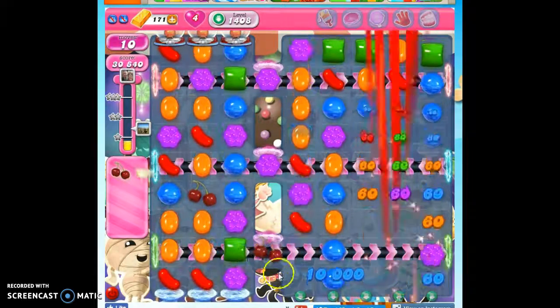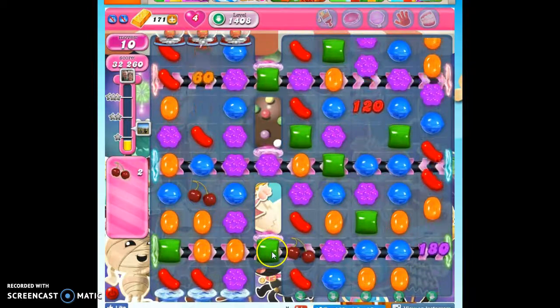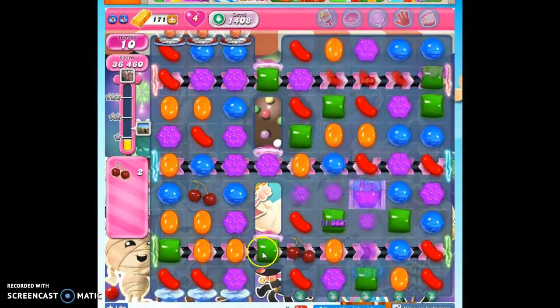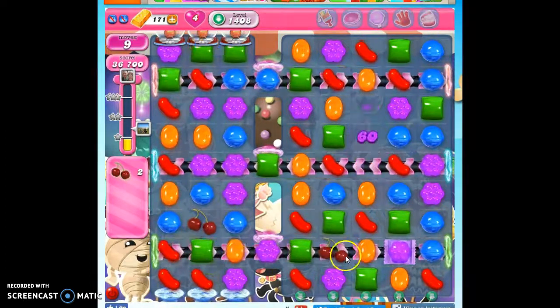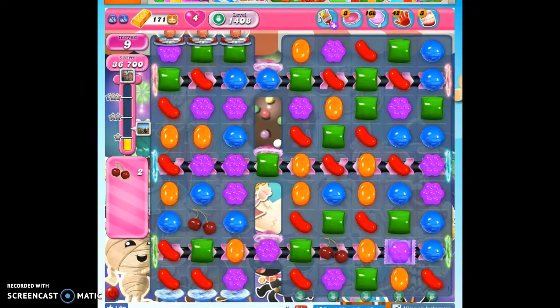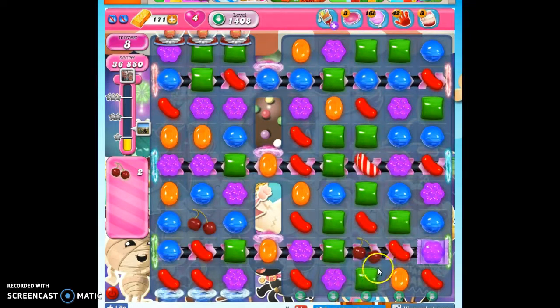So I'll show you how this portal system works. The portal's there, and then it drops here. I didn't actually have to make a move here because the stripe-wrapped combo took it out. But now I definitely need to get this dropped onto the conveyor, and I need to get this collected before it keeps winding around and gets caught in this trap. So I'm going to be looking for those opportunities to make specials on this board, or just to bring it down directly.